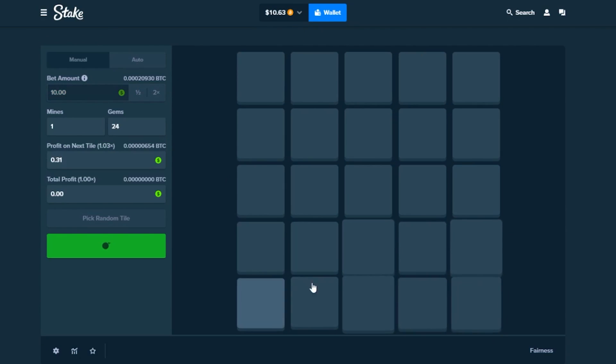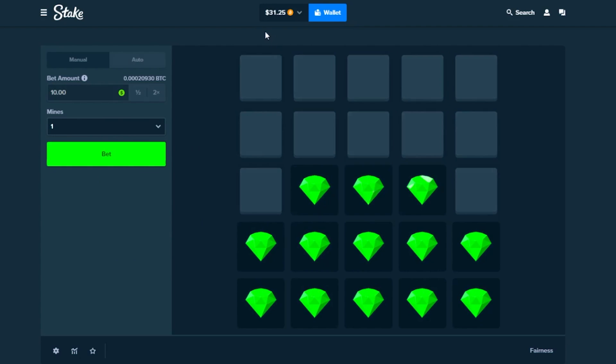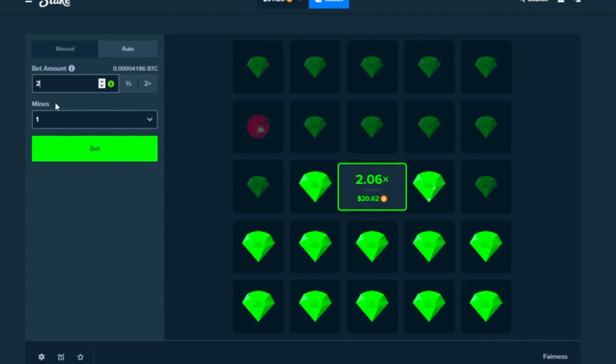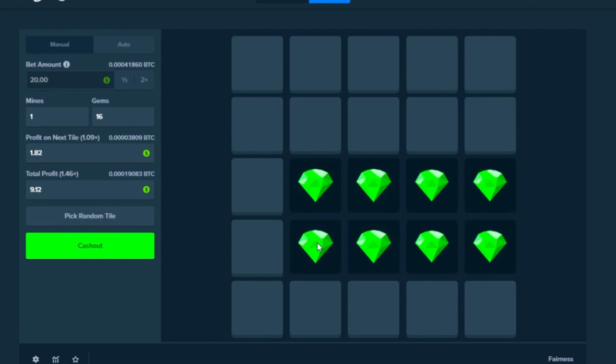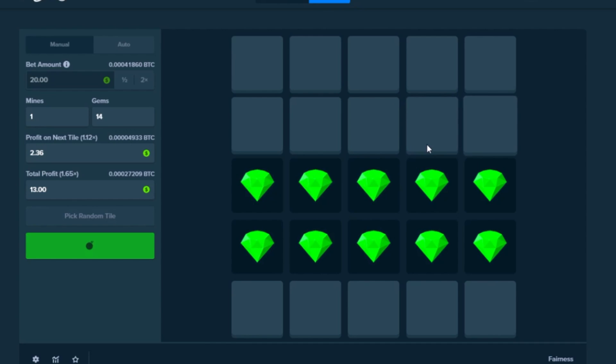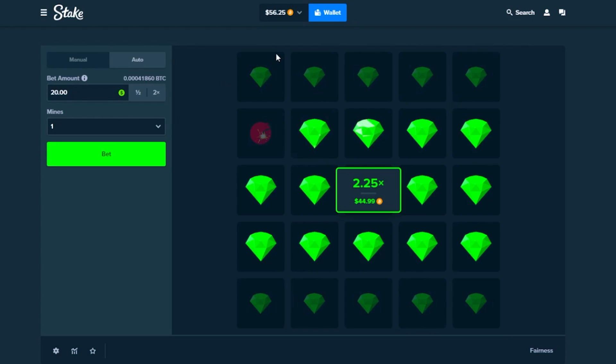Let's try again — going for the bottom this time. Nice, nice, one more — nice, one more — cash it out. We're getting some wins now, back to $31. Going in with $20, sticking around the middle — not going for the top or bottom. Two more clicks... going too far, accidentally cashed out. We're back at $56. Slowly making our way back. The bomb was right there — if I'd clicked one more it would have been game over.